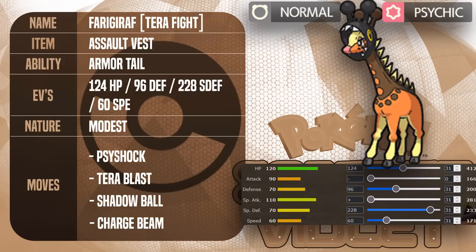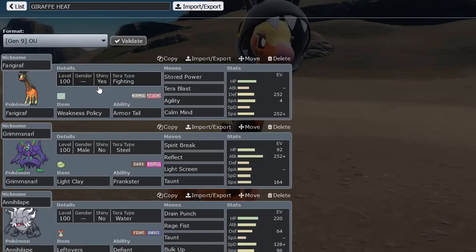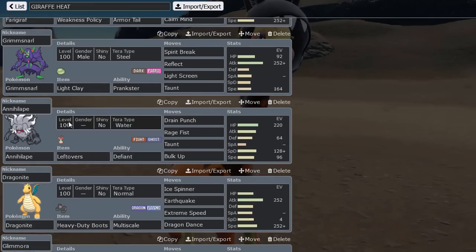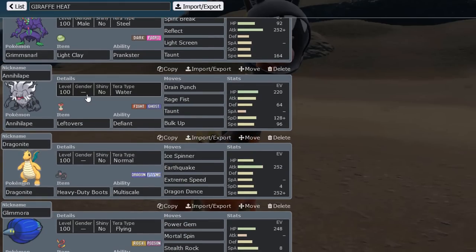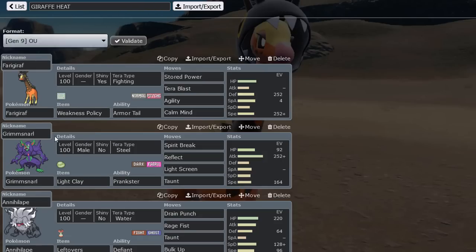This should be all you need to become a Farigarath master. Now it's time for the battles. The team I wanted to run was simple: Farigarath as the setup sweeper, Dual Screens Grimmsnarl to ensure we can set up easier and take less damage overall, Glimmora for hazards — spikes, rocks, and Toxic Spikes from its ability — and Gholdengo to prevent hazard removal by blocking Rapid Spin and Defog with Good as Gold. Rounding it out are two powerful sweepers in Annihilape and Dragonite. With screens, hazards, and hazard prevention, this is a very annoying build to deal with. The Weakness Policy Farigarath will get policy boosts from Knock Off, U-Turn, and similar moves — it's going to be very dangerous.